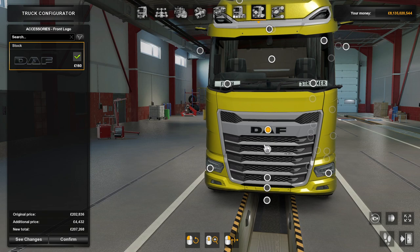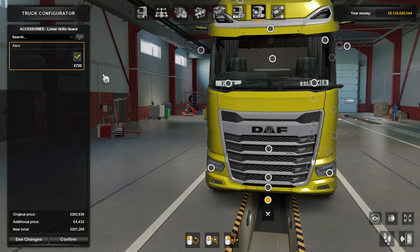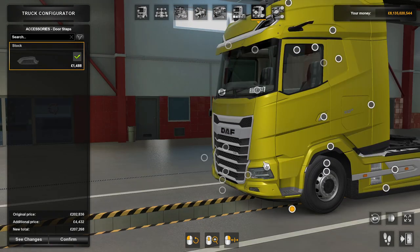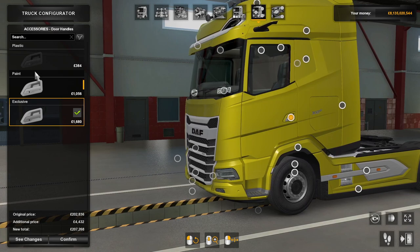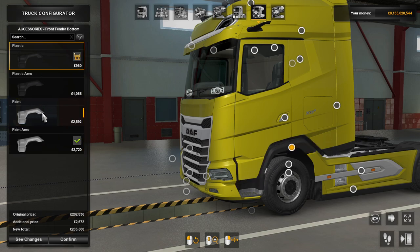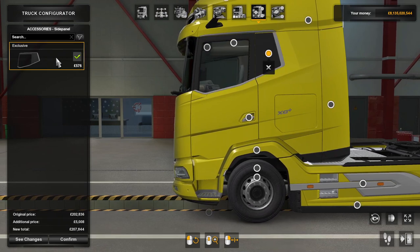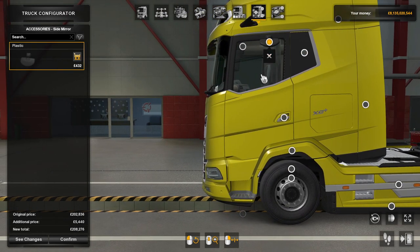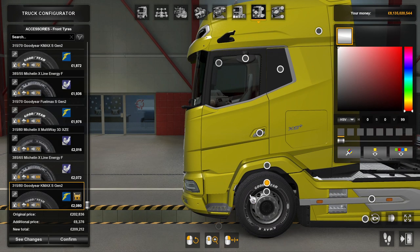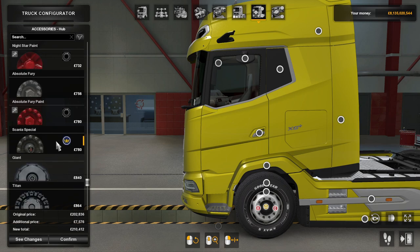You can't really change much with the stock DAF grille, and the paint version looks better than plastic. Lights and aero can't be changed yet but updates are planned. For door steps there's only one option, but door handles have three: plastic, paint, or exclusive — I'll go with exclusive. For the front fender bottom there's paint aero, paint plastic aero, and plastic — I'll go with paint aero. You can also add side deflectors, exclusive trim, and a plastic camera. For the front tires I'll just go with the best ones available.